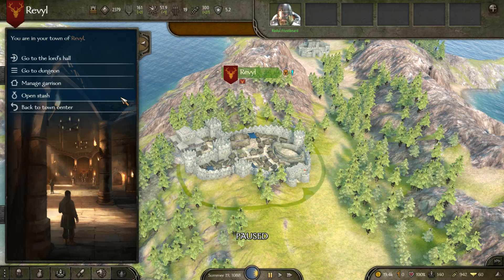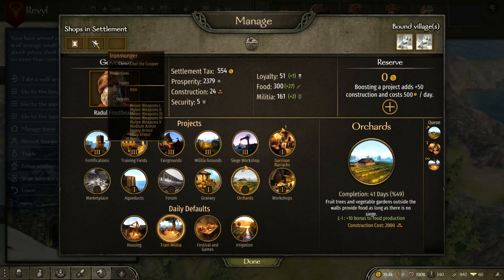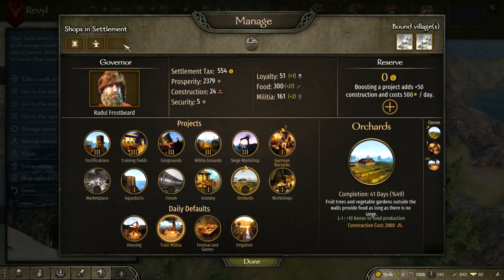First things first, once you've taken over your first town — whether you're a kingdom or you've just decided to take one over by yourself — the first thing you want to look at is 'Manage Town' and appointing a governor. In the Manage Settlement tab, we have our shops and settlement, which tells us what we're producing. We can use this to help influence our trade. For example, the iron monger is producing different types of weapons, which we could make for ourselves or sell elsewhere.